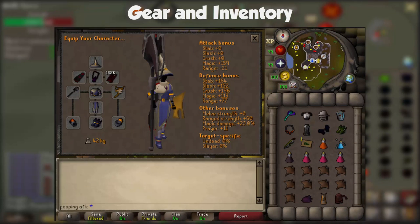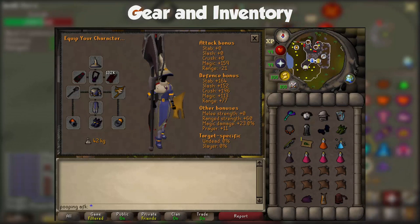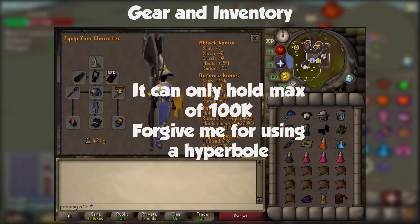For best-in-slot setup: Ancestral Hat, Imbued God Cape, Occult Necklace, Dragon Arrows, Twisted Bow, Ancestral Top, Arcane Spirit Shield, Ancestral Bottoms, Tormented Bracelet, Eternal Boots, and a Ring of Suffering Imbued. The Ring of Suffering once imbued has plus 20 in all defensive bonuses as well as plus 4 prayer bonus. The main reason for it is that you can hold recoil charges in it — so instead of being limited to 40 charges in your ring slot, you can have 400,000 if you wanted to.